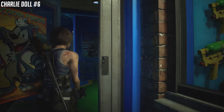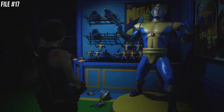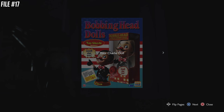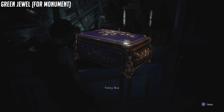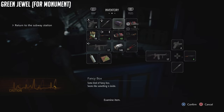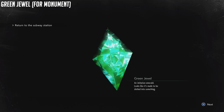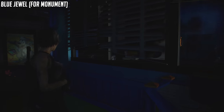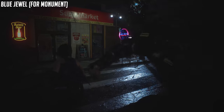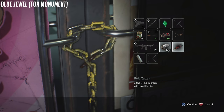If you wait too long to go to the toy store, you're not going to be able to do it. But inside the toy shop is Charlie Doll number six, and also file number 17. There's one key item I'm going to show you here — the fancy box, inside of which is a green jewel. We'll need to collect three jewels: the green one, the red one, and the blue one, and take them to the clock tower monument in the subway station. Now I'm going to show you the blue jewel — it's in the supermarket across the street. You need to use the bolt cutters.